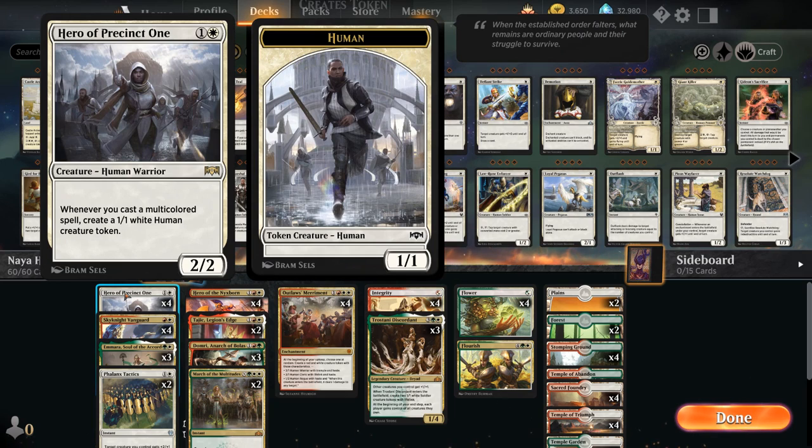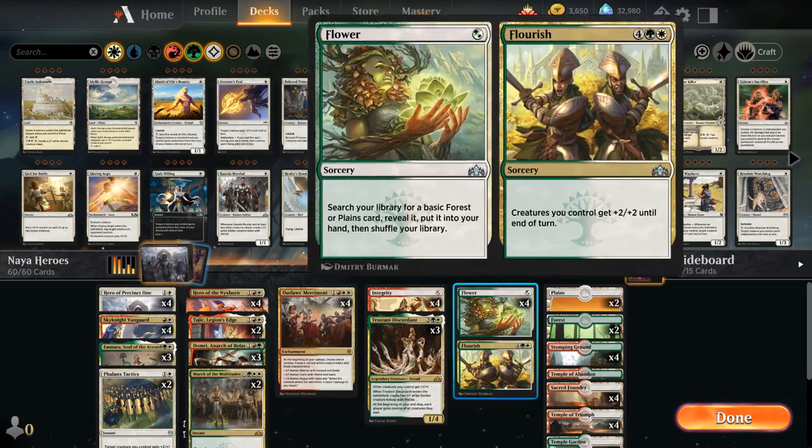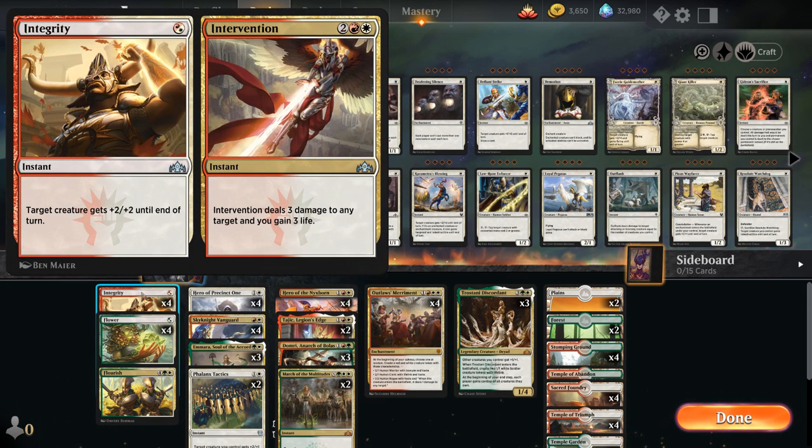It still synergizes with Hero of Precinct 1. We're also playing green, so we get access to those powerful token synergy cards. At 1 mana we've got the full playset of Flower/Flourish. We're relying on the Flower half to find a basic Forest or basic Plains and put it into our hand. It also counts as a 1-mana multicolored spell to trigger Hero of Precinct 1, smoothing out our draws and triggering the hero. Later in the game with 6 mana, we can cast the Flourish half, giving all our creatures +2/+2 until end of turn — another nice anthem effect. We also have the full playset of Integrity/Intervention.